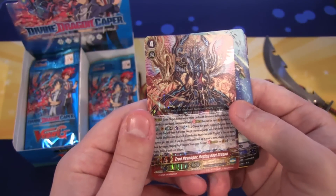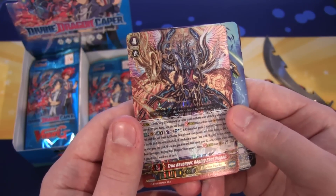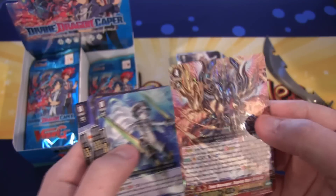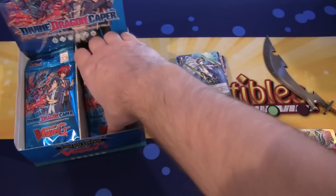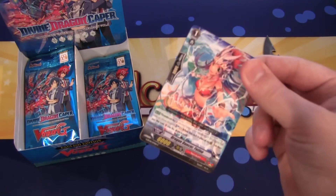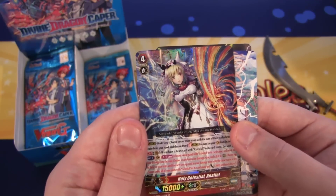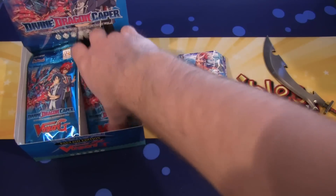This looks awesome — it is a triple rare Shadow Paladin, and it is True Revenger Raging Rep Dragon. We got a G-Unit card for Shadow Paladins, which is what I'm mainly after from this box. That is a great triple rare to get. We can also get the Sorcerer card — I'd love to get both of them. And then we have a double rare for Angel Feather: Holy Celestial Anaphil — another G-Unit as well, back-to-back.